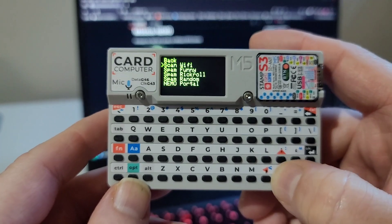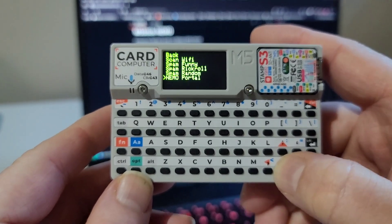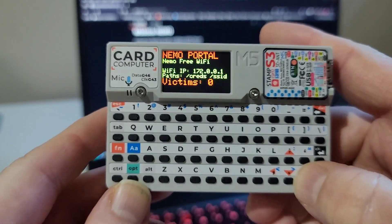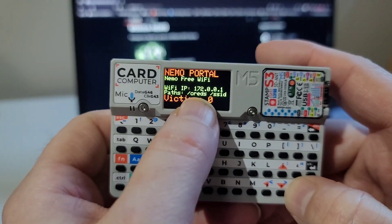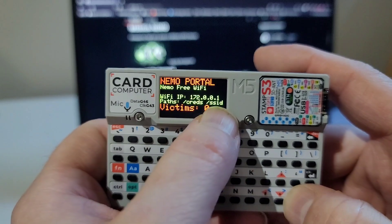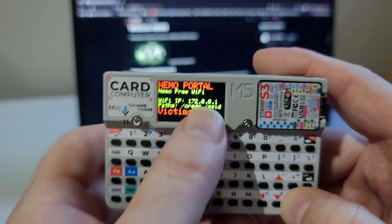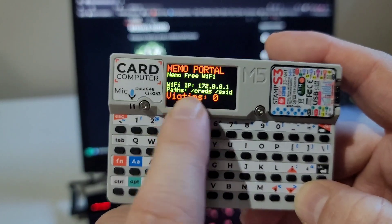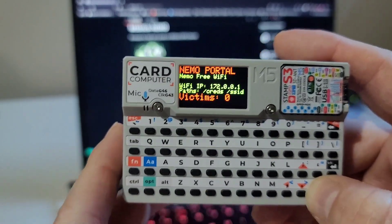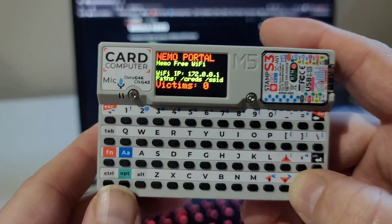One of the first things I'd like to point out is Nemo portal. I've updated it a little bit and it's got a nicer interface. We've got the URL for getting the credentials, but we've also changed the SSID — now when we browse to that we can set a brand new SSID. It's going to remember that every time because it saves to EEPROM.